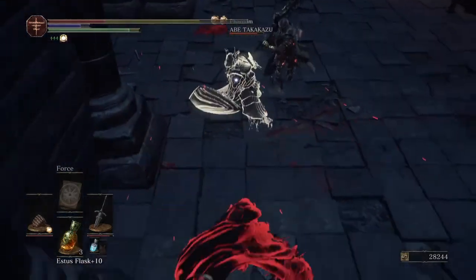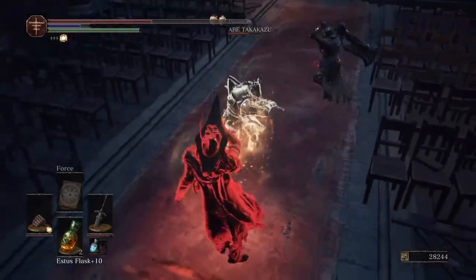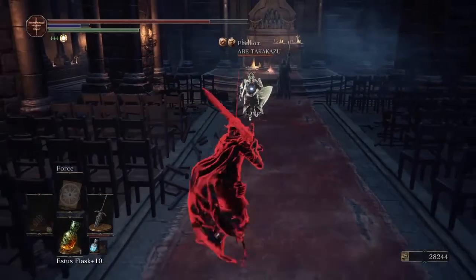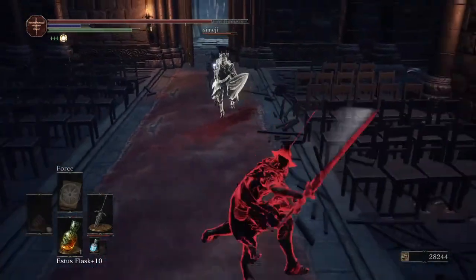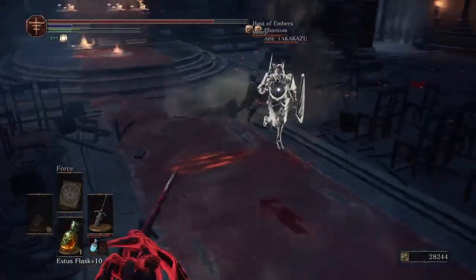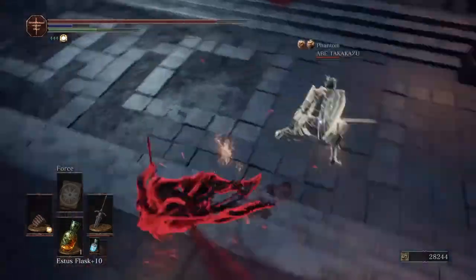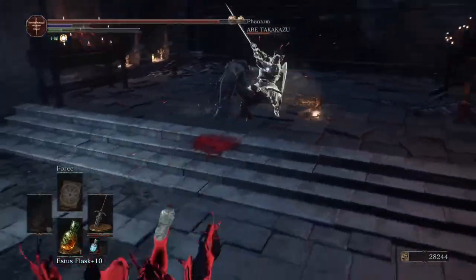The other interesting thing to note is that the R2s have changed — not the follow-up R2s but the initial ones. You've got a huge thrust, you gain massive damage, massive range — Leo Ring, one-shot some people, do whatever you want. The follow-up to that is just the standard slash, which is okay. The two-handed R2 is a very slow wind-up even if you don't charge it, but if you hit somebody with it you're going to do massive damage no matter how much armor or health they have. Obviously you want to fully charge it for that extra damage.